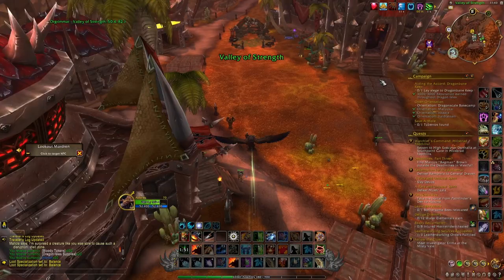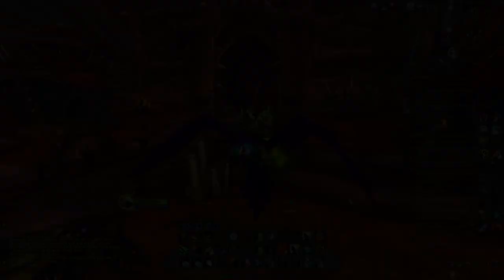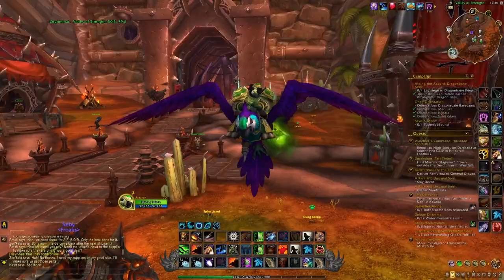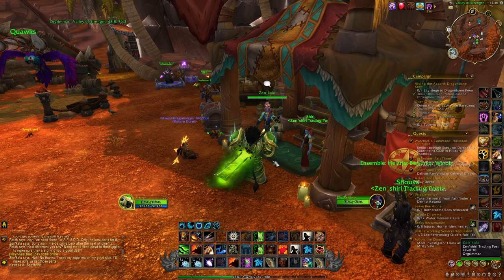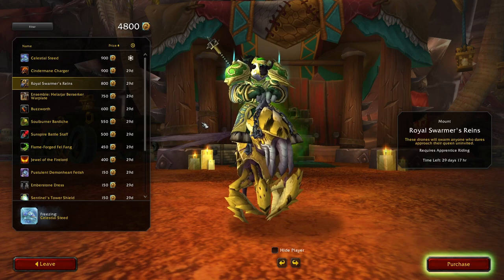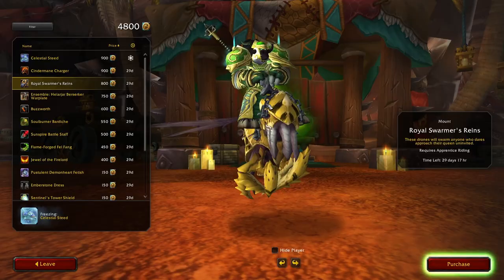As soon as you reach 1000 points, just go back to Stormwind or Orgrimmar and click on the chest. You will then be rewarded with Quacks, this new mount — and it is really simple to get. In less than half an hour you will have this really cool pirate mount, and the color on it is really really nice. Keep in mind that with your tenders you can also get 2 other mounts: the Cindermaane Charger and the Royal Swarmer's Reins. And if you're lucky killing the treasure goblins, you might also get the Tyrl's Charger.